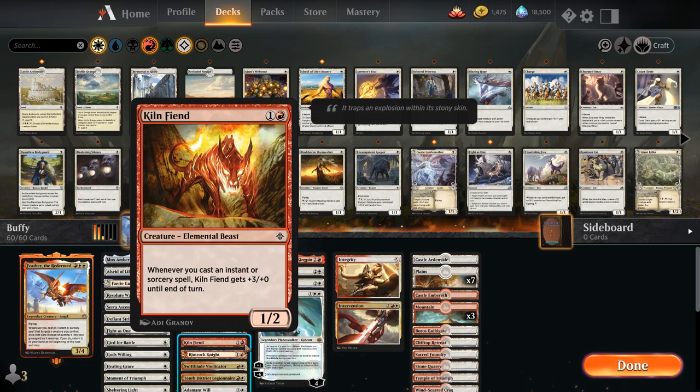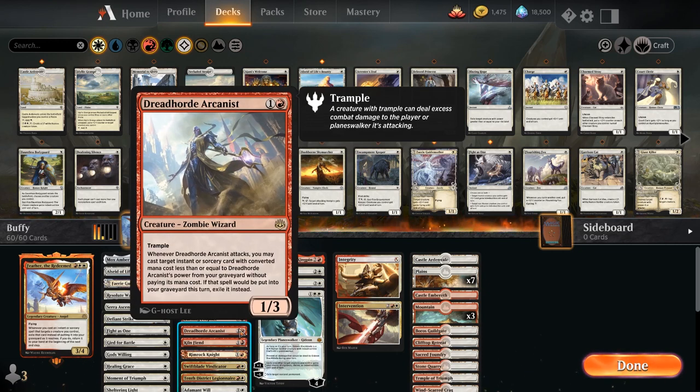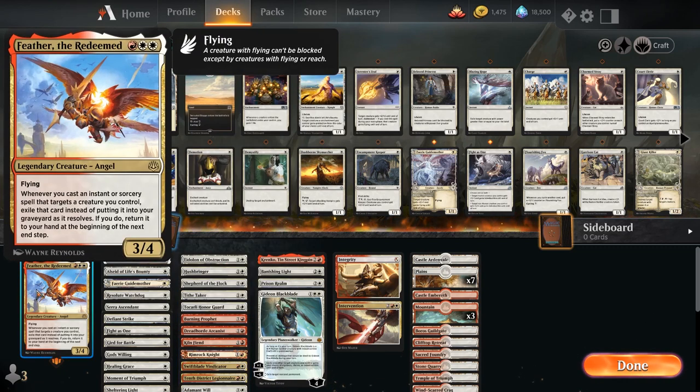Or we have creatures that want to be buffed or are quite nice to have around when you have a lot of instants or sorceries. Kiln Fiend can just kill the opponent in one turn. Dreadhorde Arcanist can get stuff back from the graveyard — so if you have an instant or sorcery in the grave, you cast something with the Arcanist from the grave, and instead of it going to exile you can put it into your hand with Feather. So you can recur your instant or sorcery as if you have used pre-Feather essentially.